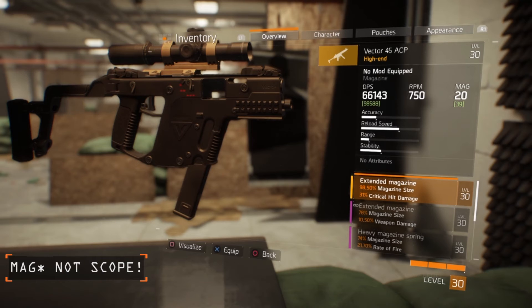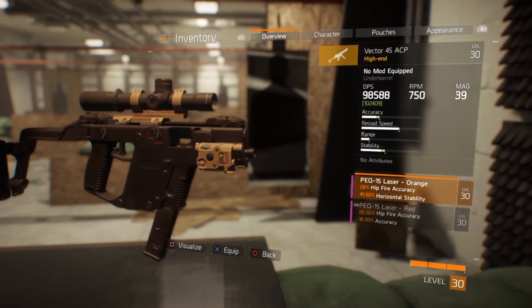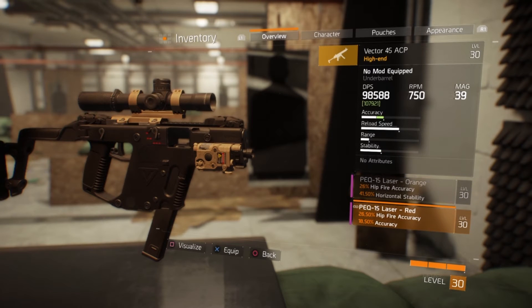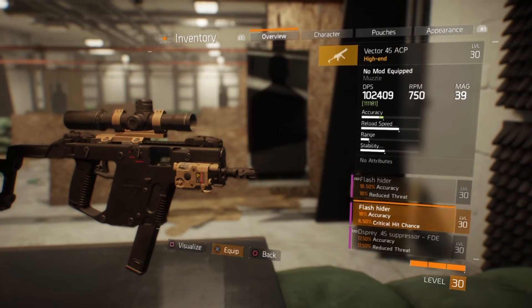This high end scope I crafted helps fix the small clip issue, bringing my mag size up to a more respectable 39 rounds. It also buffs my critical hit damage by 31%. Next is the PEQ laser, which buffs my accuracy by 18.50% and hip fire accuracy by 26.50%, making this weapon even more deadly accurate. And finally the muzzle, which helps bump my accuracy further along with a higher crit chance.